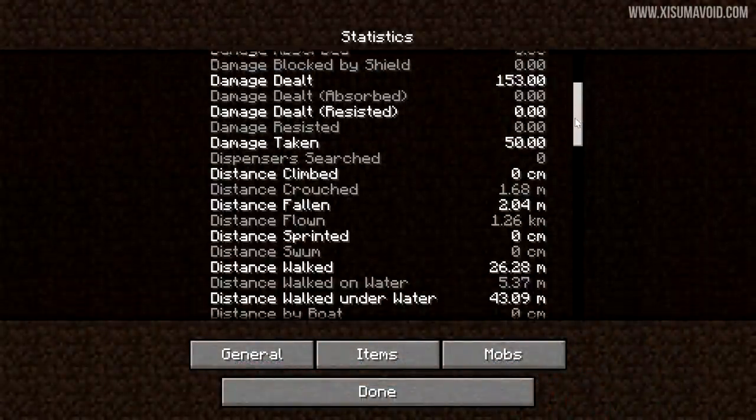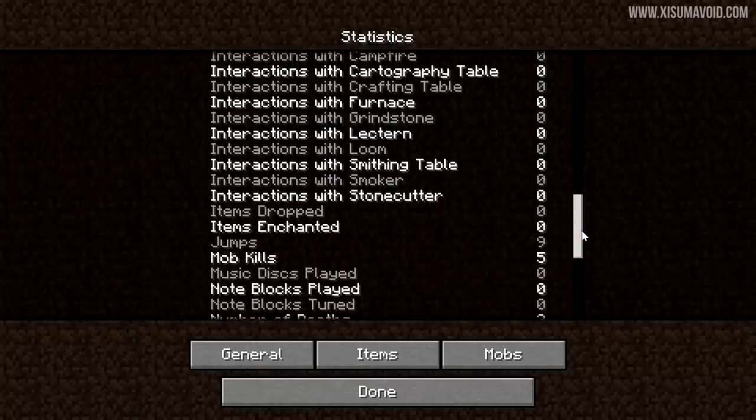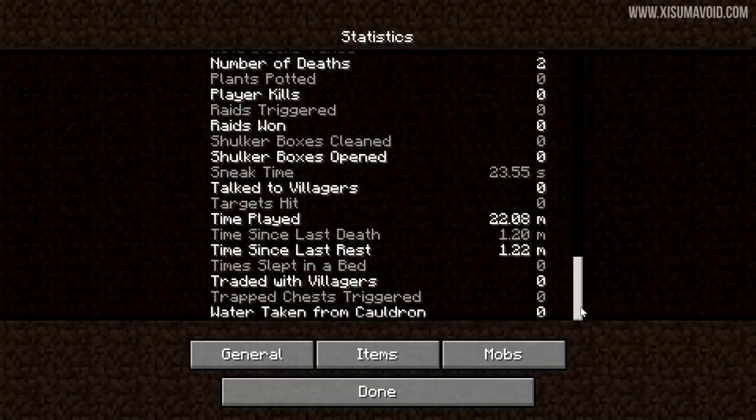The statistics menu is now listed alphabetically. If you've seen Tango and IFO's stat poker, this will make playing that game a little bit easier.